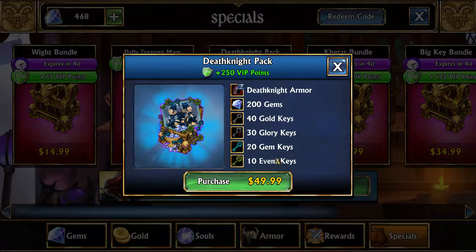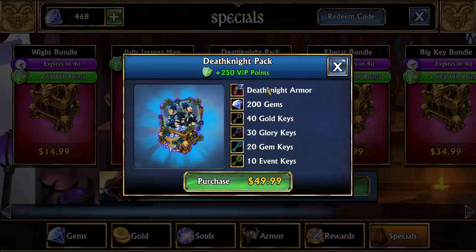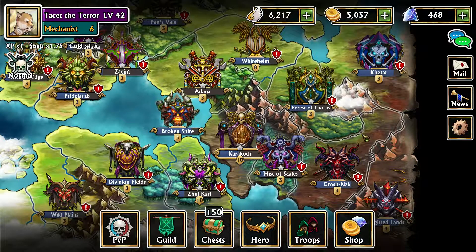It also gives, on top of this, 200 gems, 40 gold keys, 30 glory keys, 20 gem keys, and 10 event keys. Your list here might be different because on consoles you guys can actually get VIP keys even if you don't have VIP 5, so your keys might be slightly different. But the main thing this set gives is the Death Knight armor, which is the best armor in the game. If you want to play free to play, just stick with the dragon armor and the celestial armor. But if you do feel like spending a little bit on the game, death knight armor is definitely worth it if you're going long term and really enjoy it.